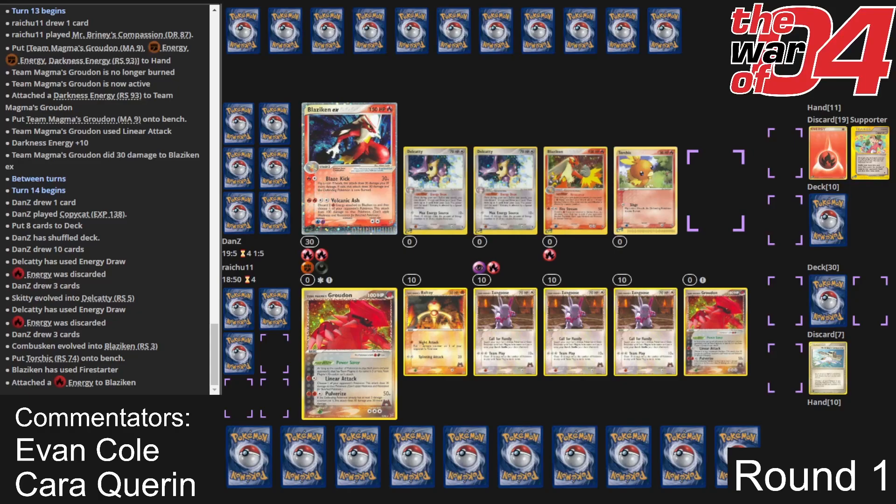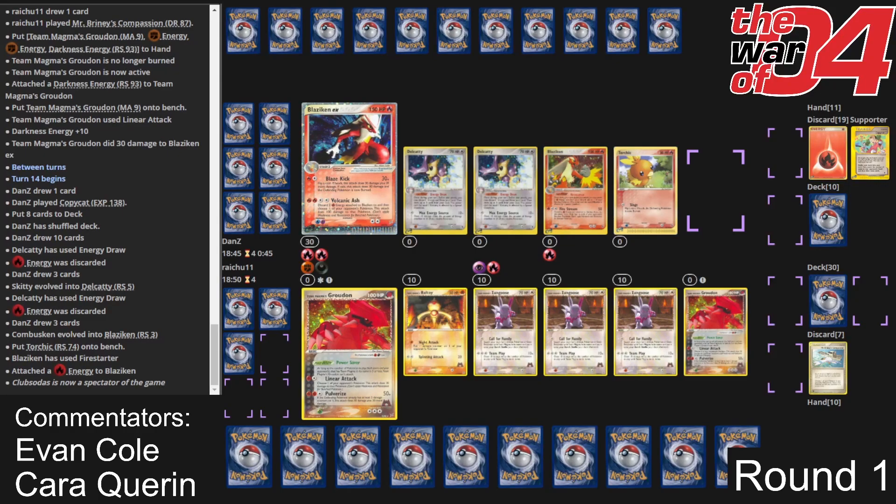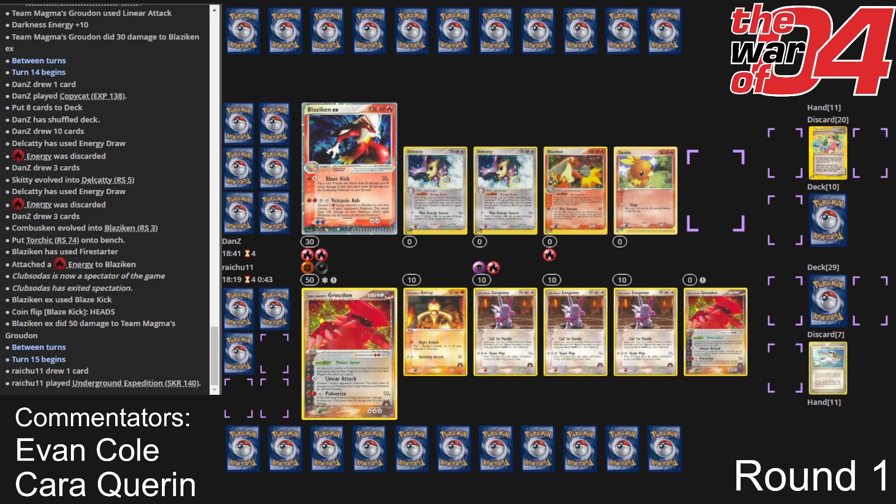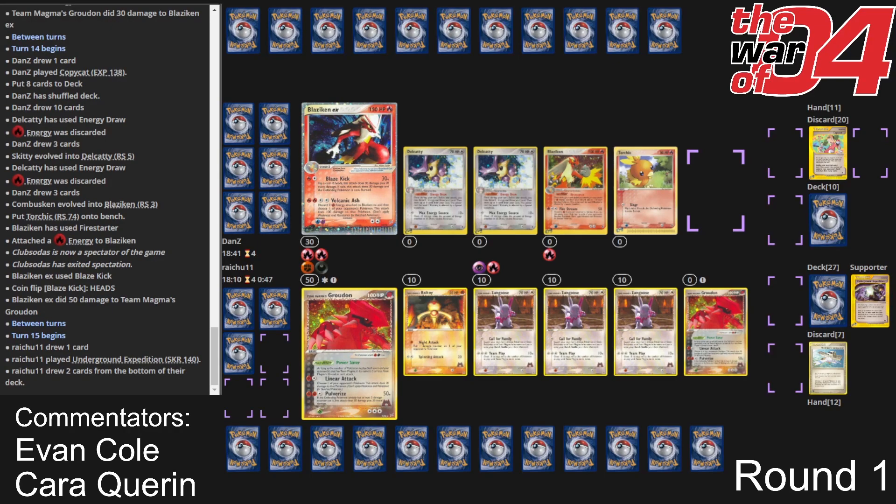The Groudon's scary but Dan's got some return play now. He's attaching energy to the Blaziken on the bench, saying that as an attacker. If this Blaziken can actually hit for 50 damage, then Dan is in a good position to clean up the Groudon with a Firestream. We got heads this time. Now the ball's in Robin's court — that Groudon can Pulverize but there's a very strong chance it goes down. The Blaziken EX could retreat, we could have a Firestream and a Pokemon Nurse — that would be a big tempo grab from Dan Z. Dan's got 11 cards in hand with two Delcatty on the board.